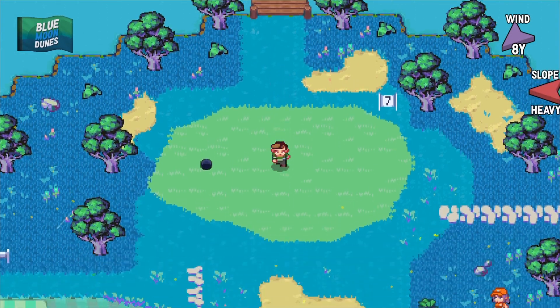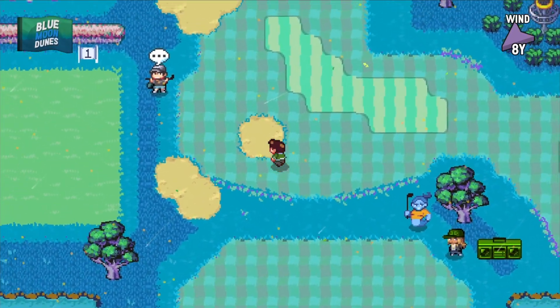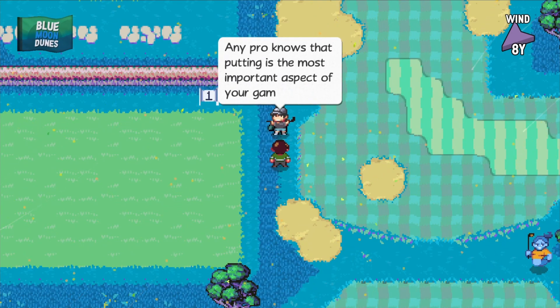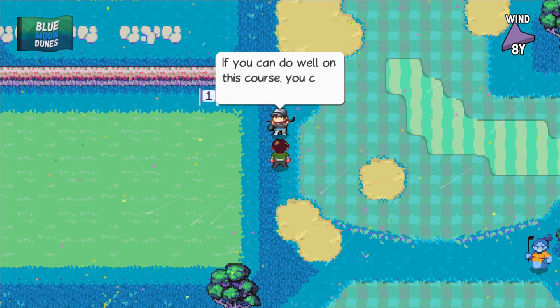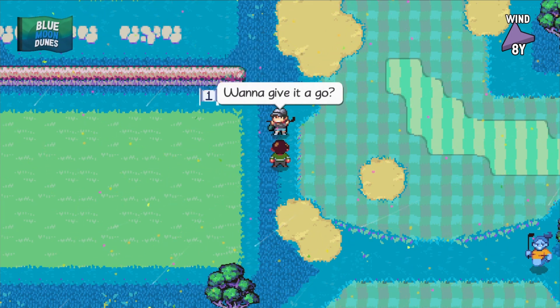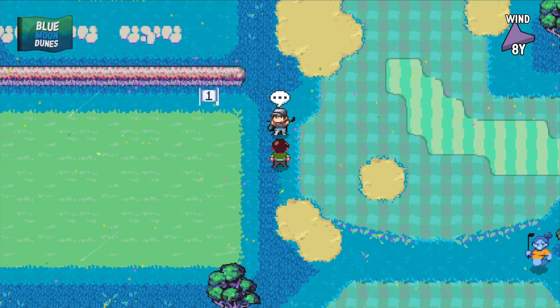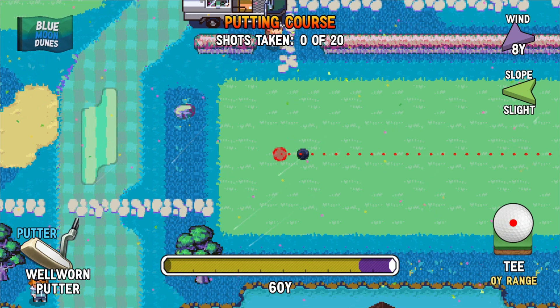I was about to run all the way back and then my brain went, whoa, hold up buddy. There were also a bunch of random things to do here. 'Any pro knows that putting is the most important aspect of your game. That's why the central feature of this course is the putting course. If you can do well on this course, you can do well anywhere. Want to give it a go? I suggest practicing in your own time to get a good feel for the greens. We'll start when you're ready.' We may as well try, right? It is a straight slope.